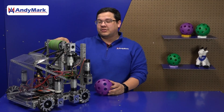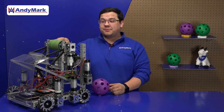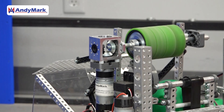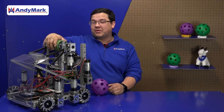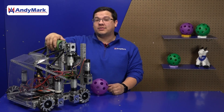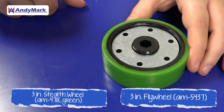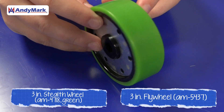This particular configuration is set up to give the ball topspin. On this system, because the wheels are spinning so fast, we're utilizing bearings on either side to make sure that we have a lot of free spinning motion. With our flywheels, we've added weights to add rotational momentum so that as game pieces move through the system, the wheel doesn't slow down as much. These flywheel weights nest perfectly into our stealth wheels, adding a lot of mass without having to add additional volume.